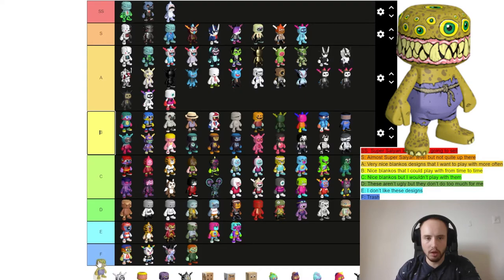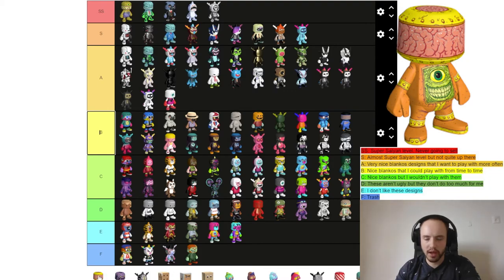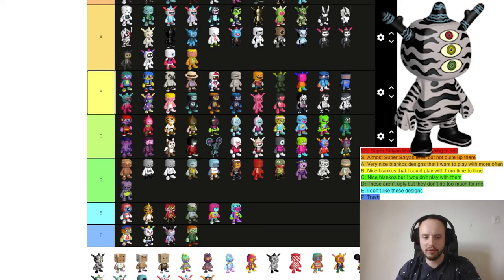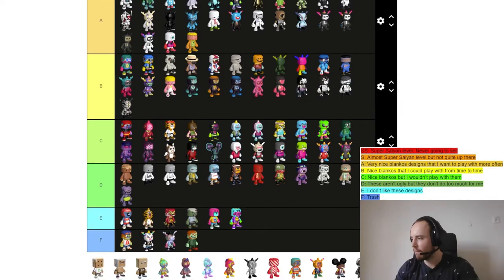Next we have five Blankos by James Grumann. I really like these designs. The first one is Maxime Mouth and I think this is Super Saiyan level — there's nothing wrong with this Blanko, guys. The mouth, the teeth, even the trousers are amazing. I think this is my number one Blanko at the moment. Space Ape is also a Super Saiyan level Blanko — it looks amazing. Brain Case — the head I really like but the body a little less, so A tier. King Kirby — I don't like the underpants this Blanko has, so it's going lower. Traffic I think is B tier — I'd play it from time to time.